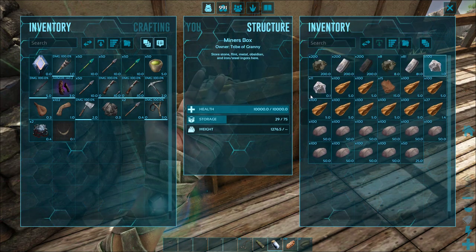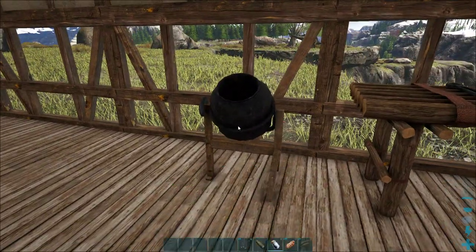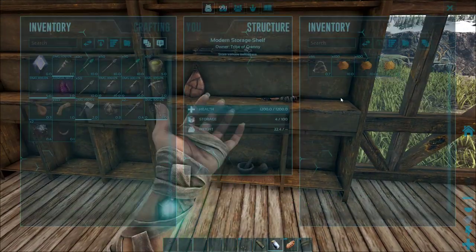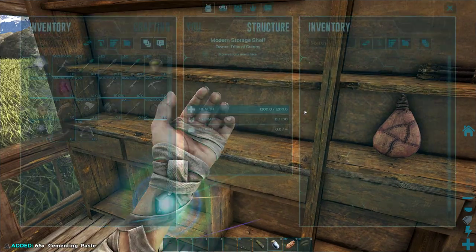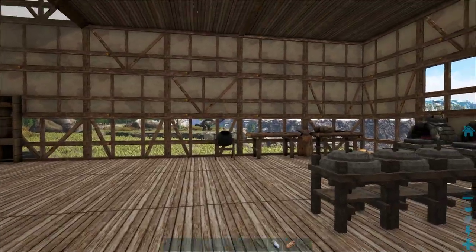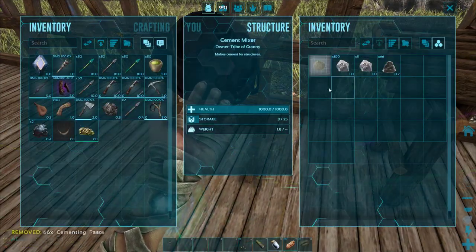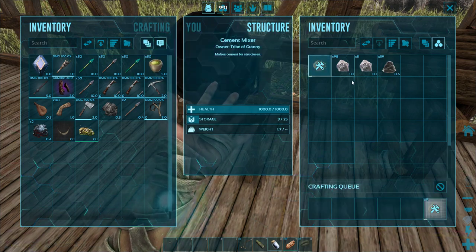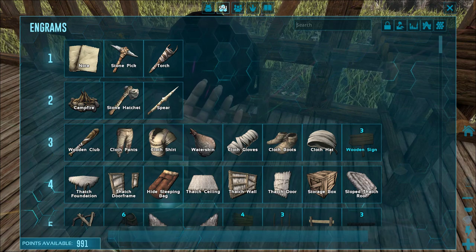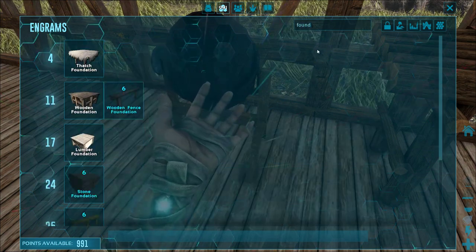I've got a little bit of limestone. I keep thinking it's Conan. Let's put that in there. Cementing paste — I did have some but that's not a lot. I might have to go and get some more cementing paste. How many can I make? Nine. Now I need to make the concrete structures.